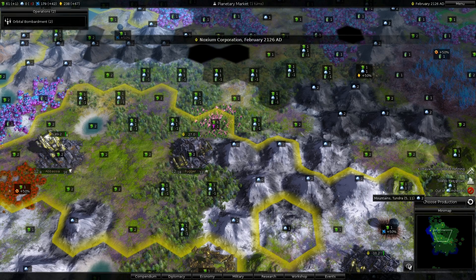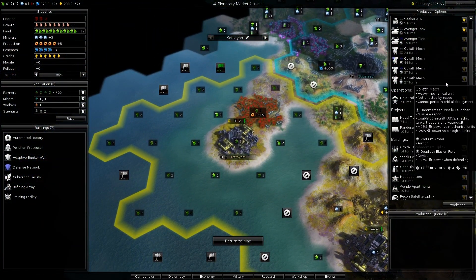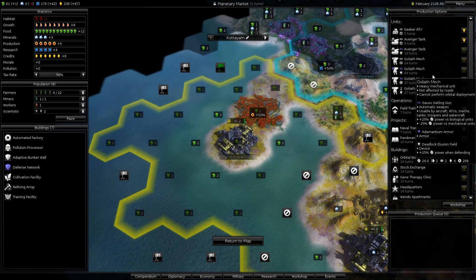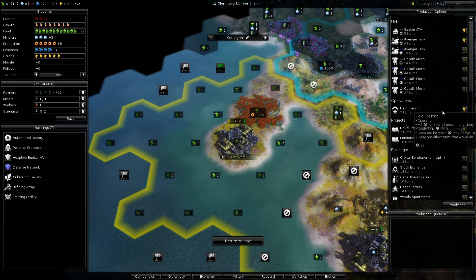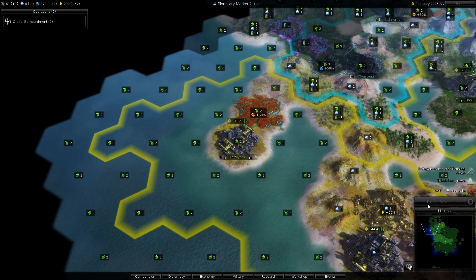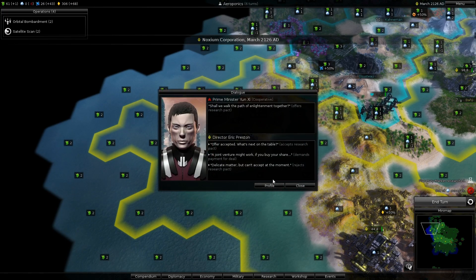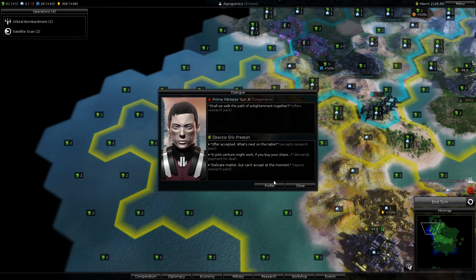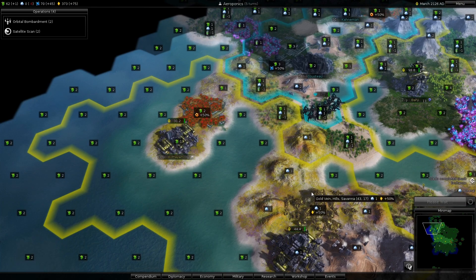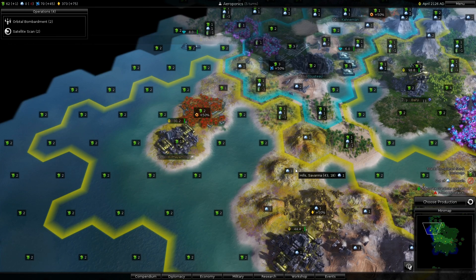Red would be the easier one to pick on. Let's get the apartments. Looks like we're going to kind of burn through some turns here for a moment. Offer is a research pact - I will accept. For now you have value. You shall live - for now.